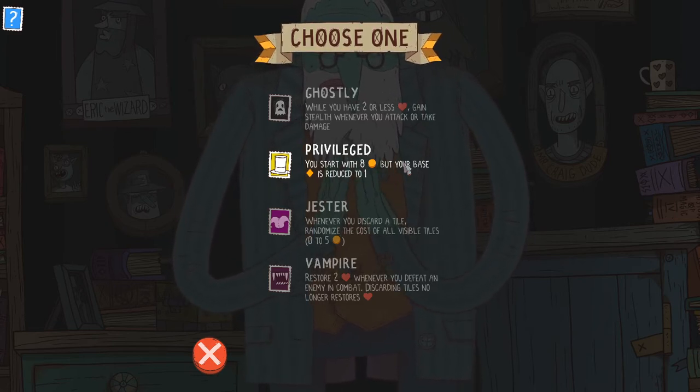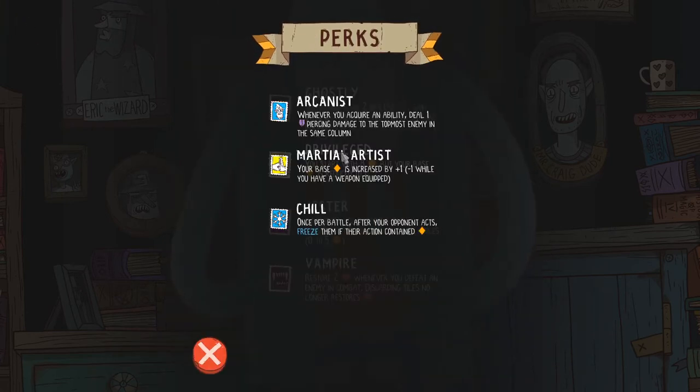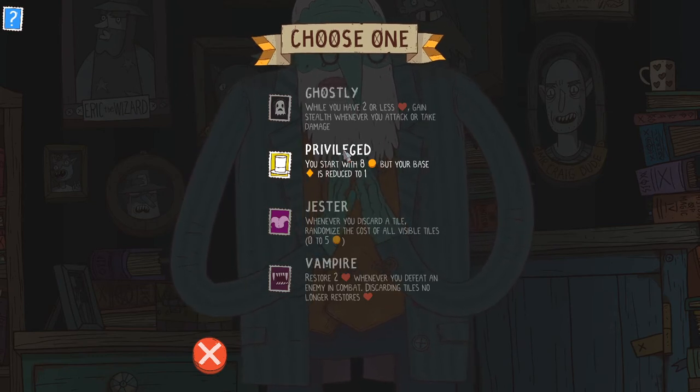I like Privileged a lot because eight gold is a lot. And I do have a counter for the base attack reduction in the form of my Martial Stamp. I'm just not 100% sure that I get the plus one. If I got this first and it's increased by one and then I get the Privileged thing, it's going to drop down to one — it's going to cancel my Martial Stamp. No, I don't think it would work that way. Clearly I'm going to have a base attack of two, but I start with eight gold.